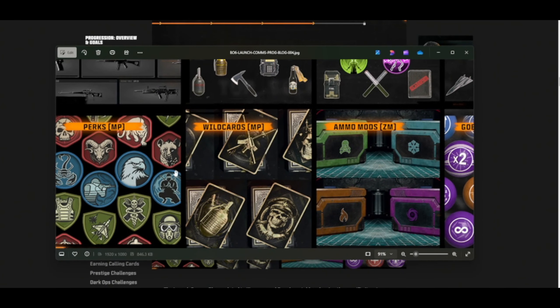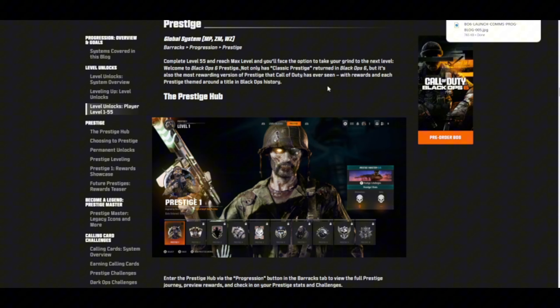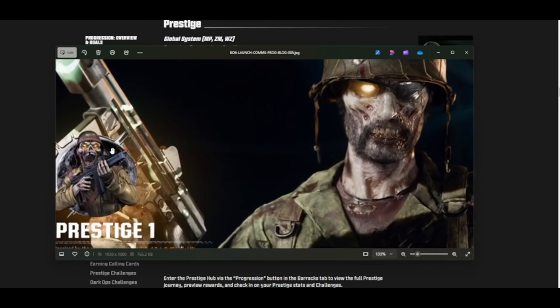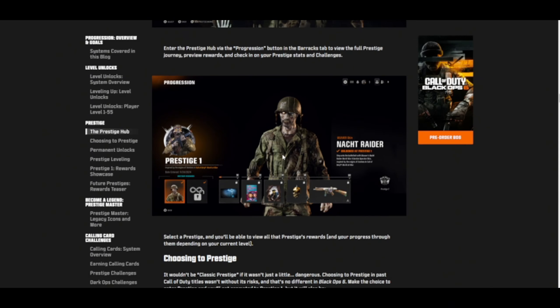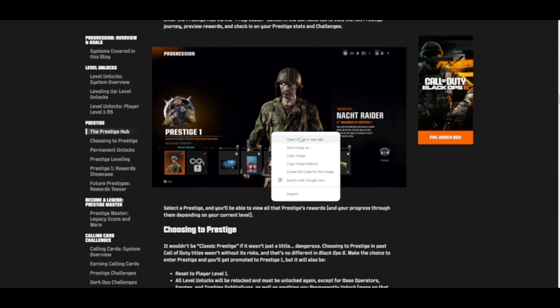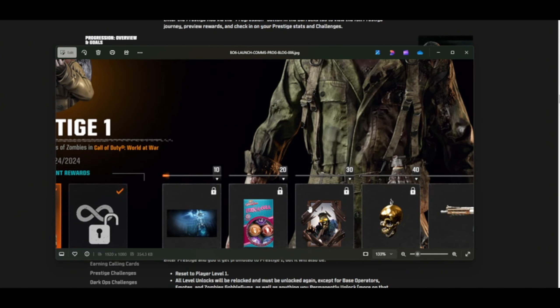Zombies mode. Parks and multiplayer — those look cool. Look at this — the Prestige Hub. Look at that. He's holding like a Tommy gun, all kitted out. Tell me you get the skin. You get the Tommy gun? It's a Weaver skin. You do get the skin — that's worth it. It's worth it to Prestige, then.